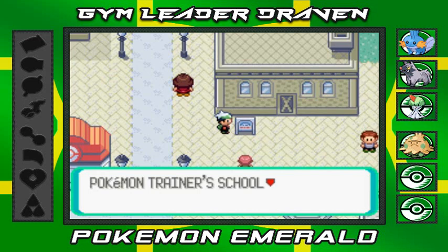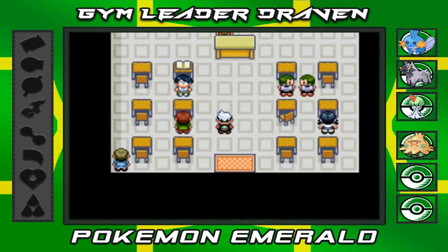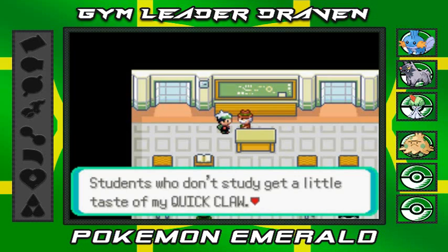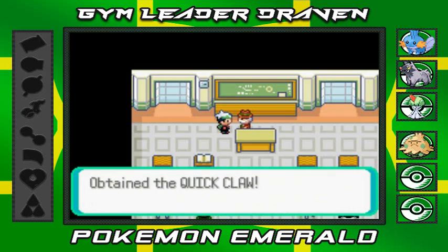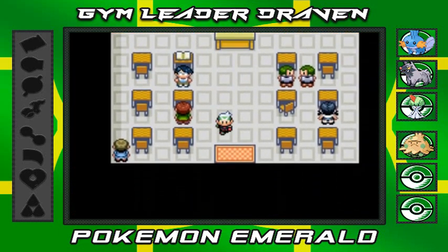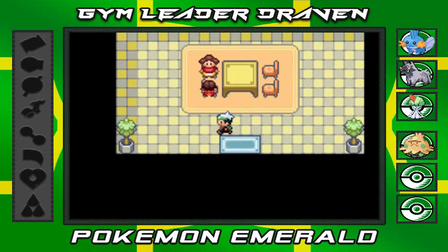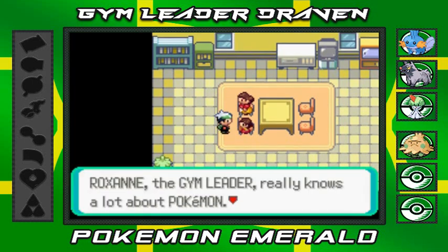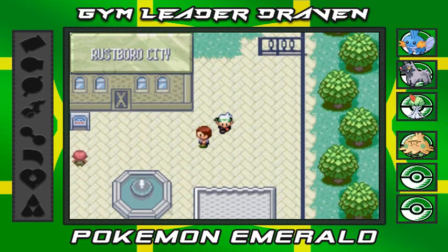The very first city with the very first gym always has a trainer school. Let's go learn a few things. There are students right here and this guy is the teacher. Students who don't study get a little taste of my Quick Claw - whether or not you are a good student will be evident from the way you use this item. We got a Quick Claw right there - a good item. That way our slowest Pokemon can actually attack first. Roxanne the gym leader really knows a lot about her Pokemon and she's really strong too.